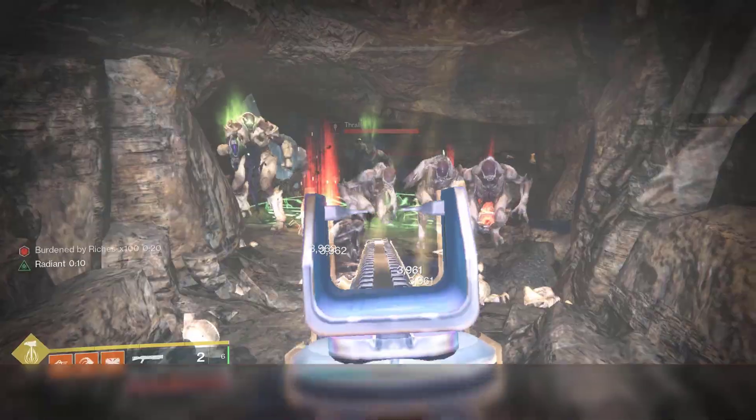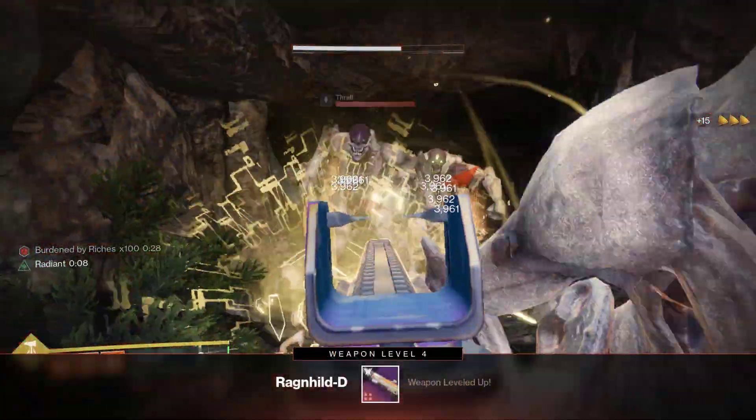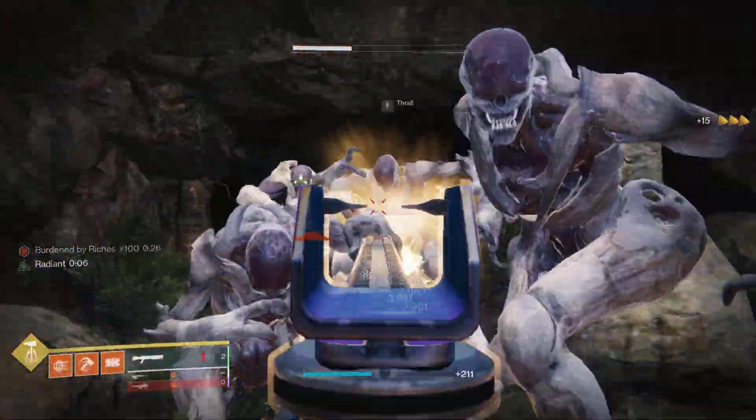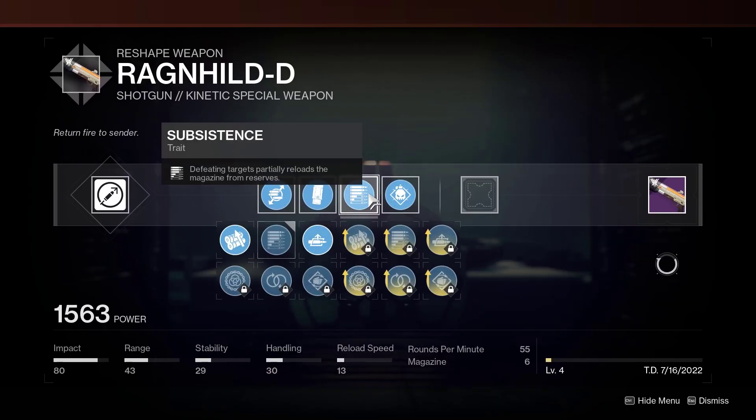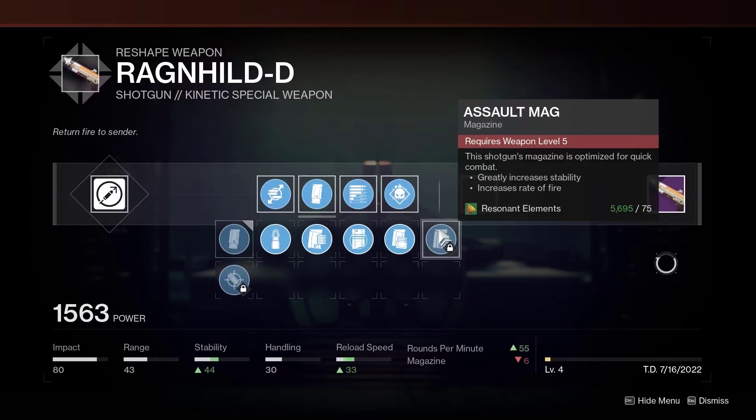I just went to the first stage of Grasp of Avarice to get my weapon levels, but there are a lot of stages you can do, like Duality and other dungeons that are pretty good. Once your weapon is level 4, you just head back to the Enclave and there you go — you get Auto Loading and One Two Punch on your shotgun, just like that.